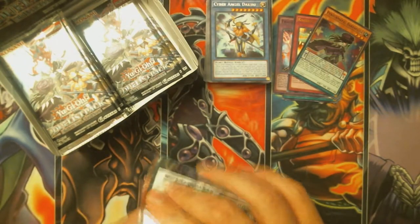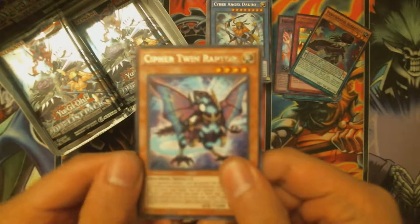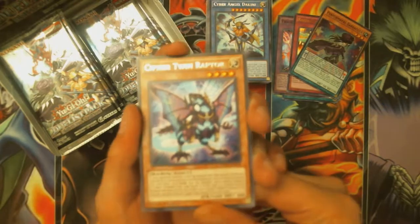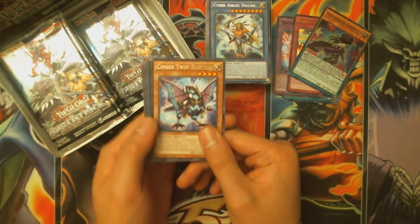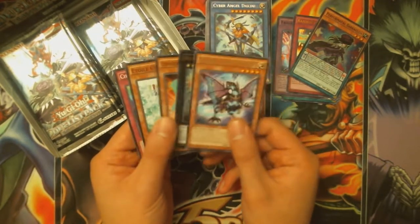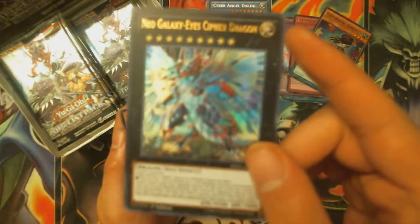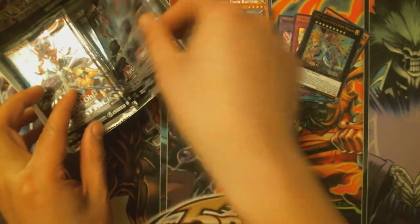I probably won't be able to get the Cipher deck made because you need the Cipher XYZ monster. But we got Neo Galaxy Eyes Cipher Dragon — there we go — three level monsters, Cipher Wing, Etoil Cyber, and Cipher Spectrum. I keep saying Cyber and Cipher mixed up. That's probably one of the good cards to get in this set. Doing pretty good so far, at least I think so.